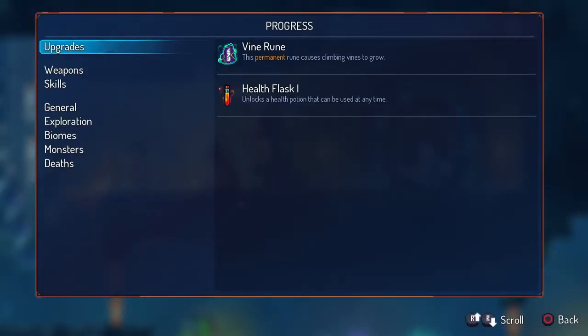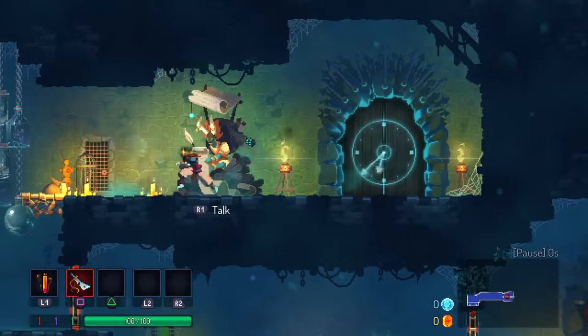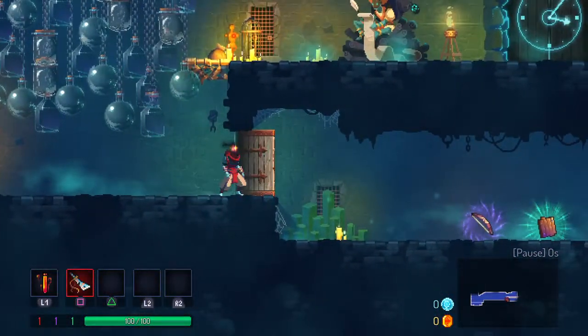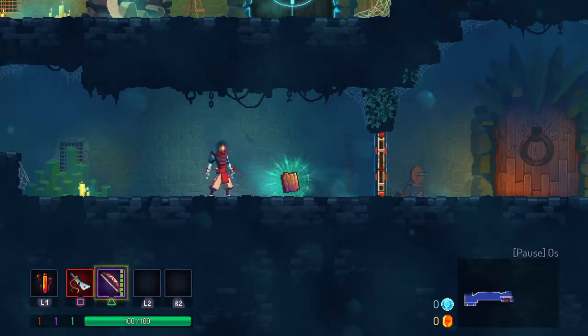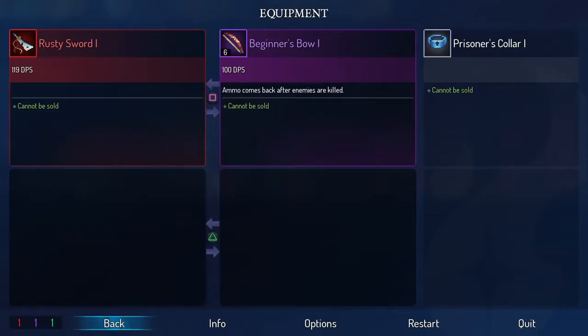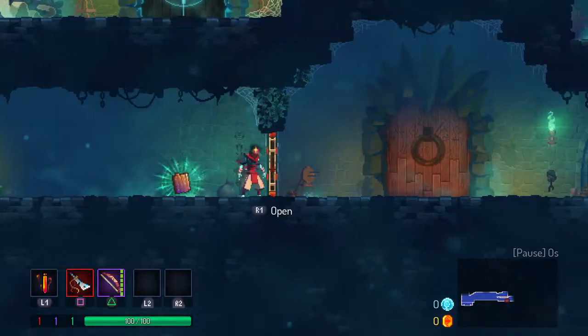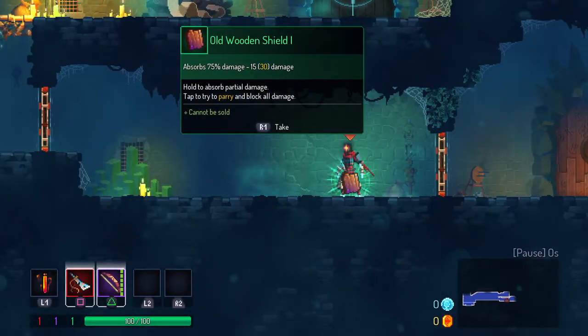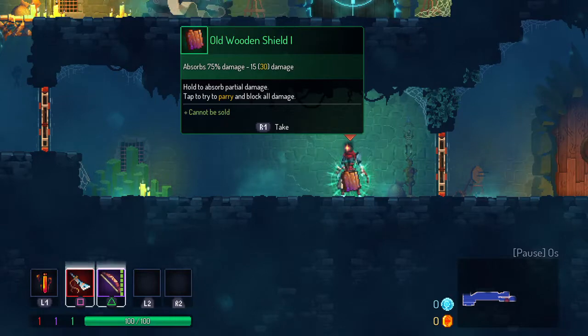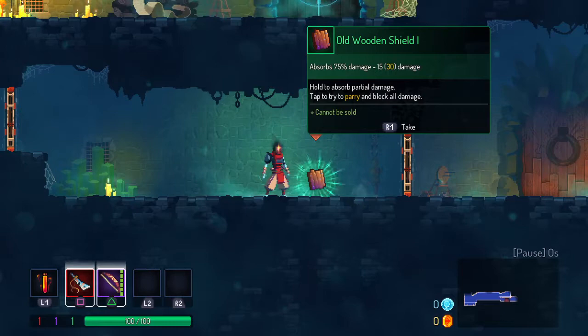So this is the progress I've made so far. I permanently unlocked the vine runes. I permanently unlocked the health flask. Now there are a couple of other items that I've seen along the way that I can interact with, but I haven't unlocked any of the skills linked to those things. What do I have to start out with? Rusty Sword, which is crap. And a Beginner's Bow, which is okay. So I have my typical base weapons. Eventually you'll unlock more weapons at this point.